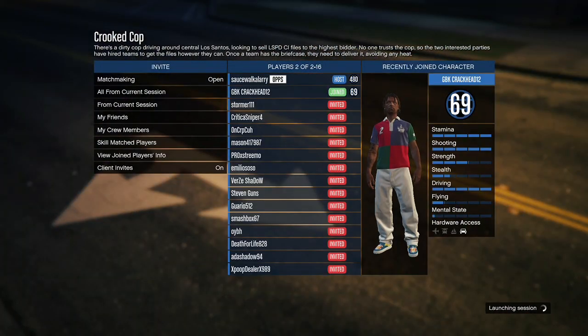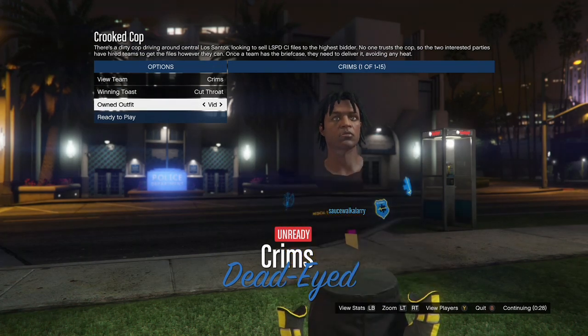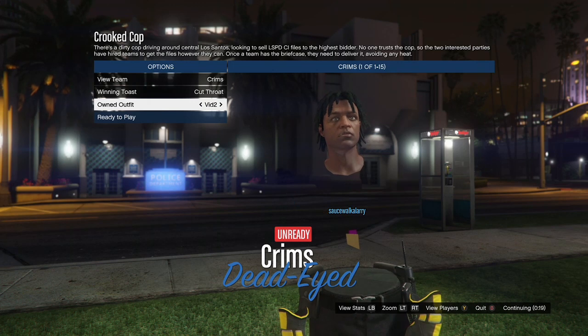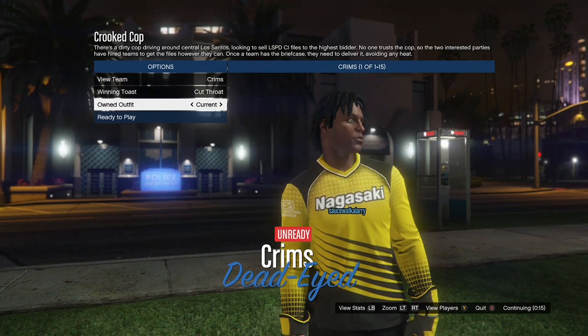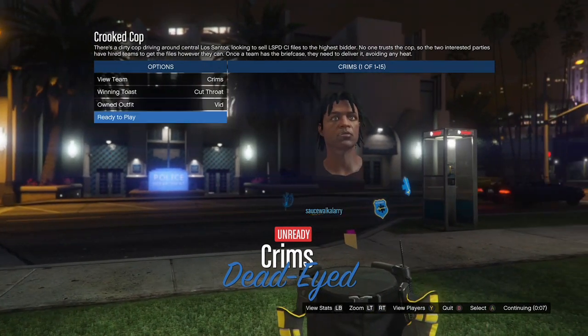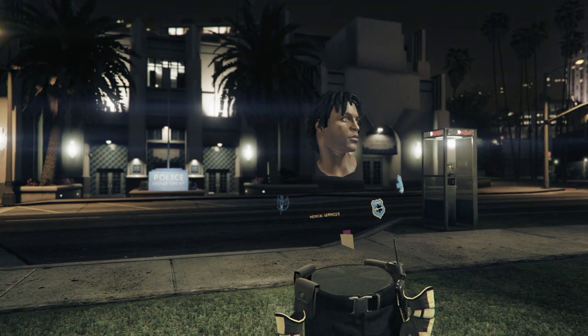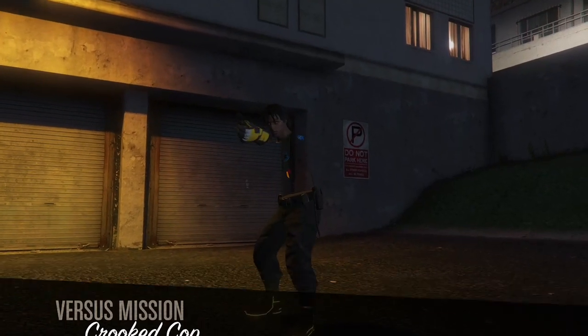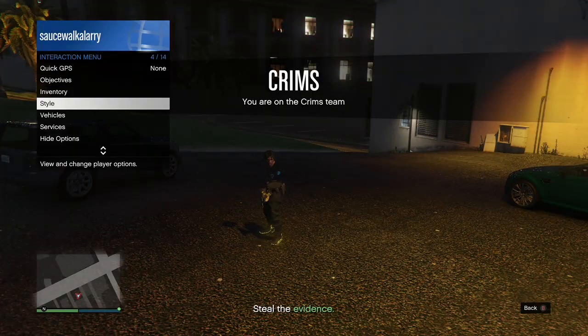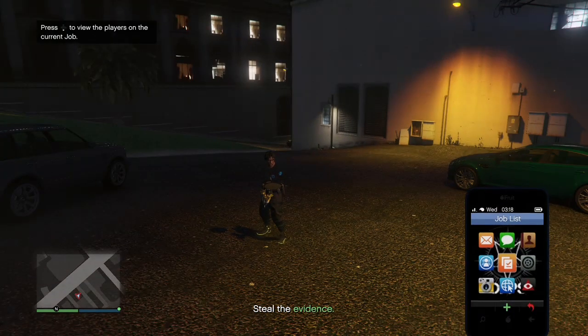When your friend or random joins, wait for the job to load up, then go to Owned Outfits and hit right on the D-pad twice. That will get you an outfit with the invisible torso and paramedic belt. If you don't want the paramedic belt, hit right on the D-pad only once. If you want the paramedic belt and the right-hand piece, hit right twice then left once. When you have it how you want, ready up and tell your friend or the random to ready up too. When you load inside the mission, open your interaction menu, go to Styles, go to Accessories, and put on either the rebreather or the earpiece. Then open your phone and quit the job from your phone.